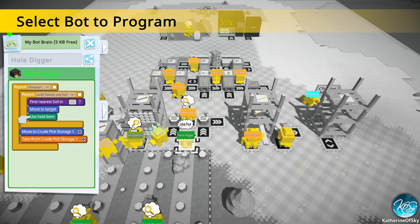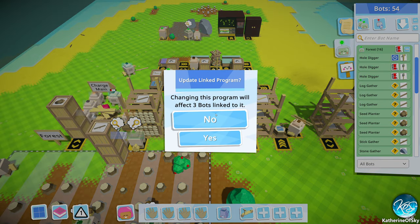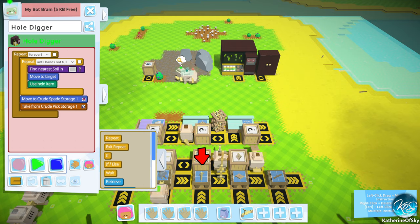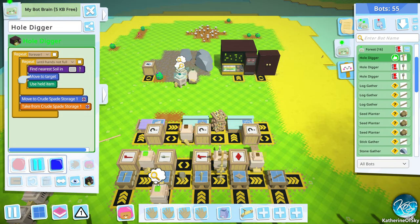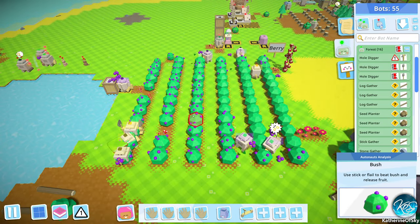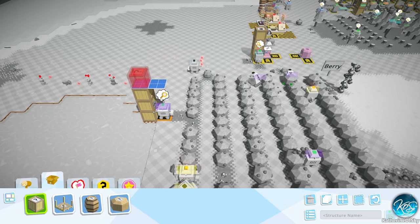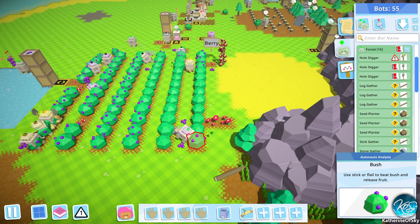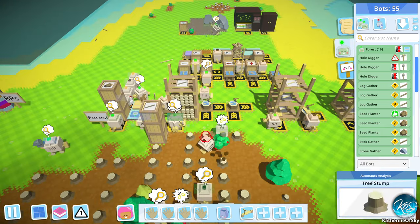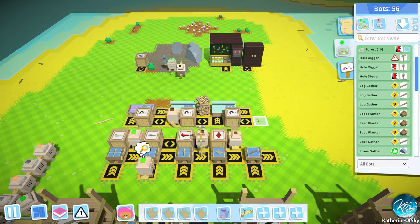I feel like this spade bot is not looking in the right place. Hole digger — oh my god, why are we going to a pick storage? We need to change this — we need to go to the spade storage, not the crude pick storage. My goodness. That should be better, we hope. So the berries — are they getting better? They are not getting better. That's love. Here we need to add more berry storage — definitely more berry storage. Alright. So berry storage is happening, berry beating and berry bushing is happening. All the things are happening. This is kind of great. Brains are stacking up, which is nice.